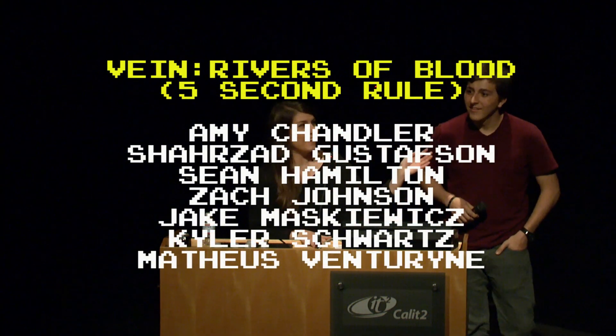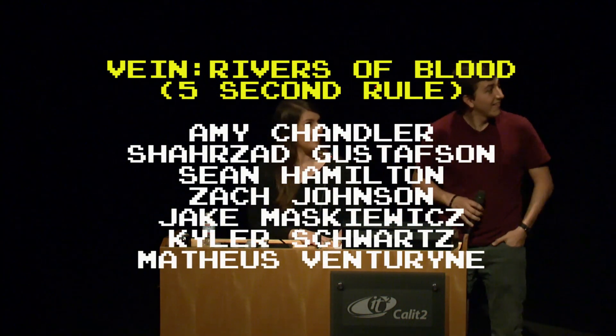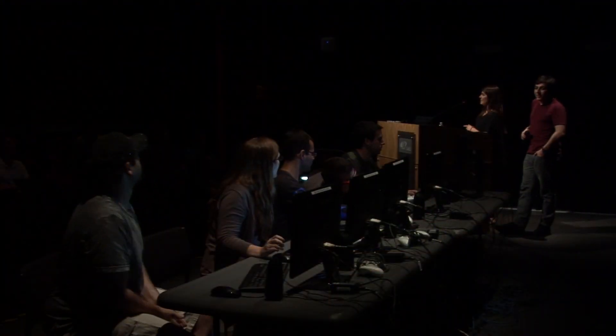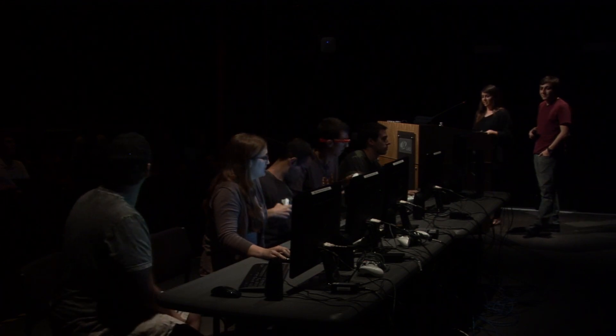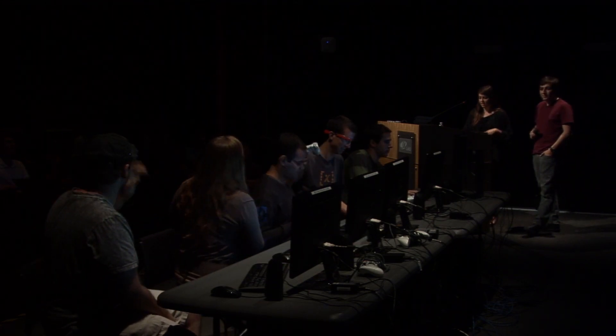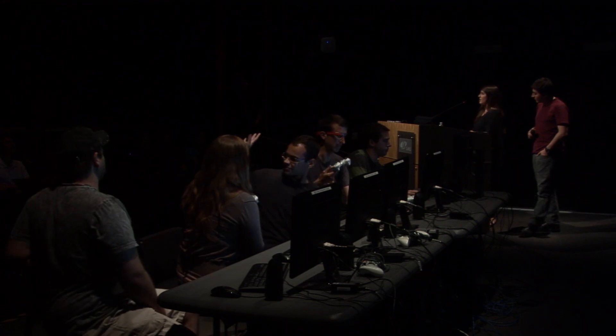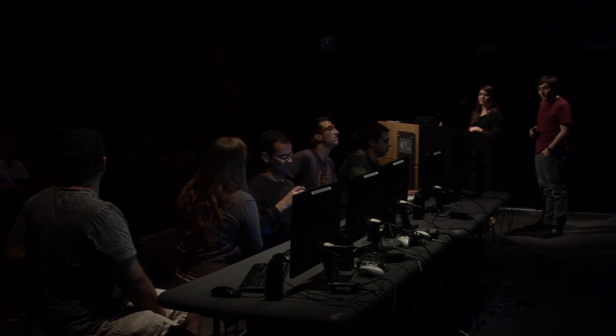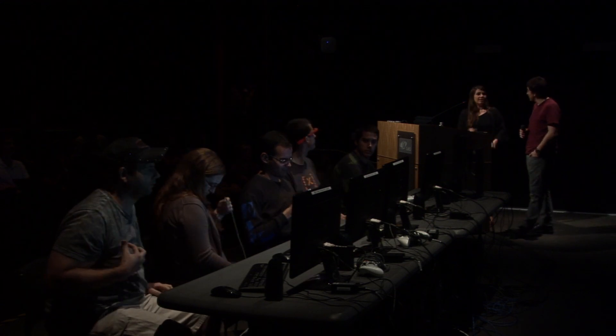Hi, we're Team 5 Second Rule. The game we made is called Vane: Rivers of Blood, and I'm just going to introduce everyone. This is Kyler, and he worked on the graphics and animations. There's Zach, who worked on the engine core and gameplay. There's Mateus, who worked on our AI. There's Amy, who worked on the UI and controls. Sean worked on the networking and sound. I'm Shazi, and I did the modeling and art. I'm Jake, and I worked on the game engine and overall architecture.